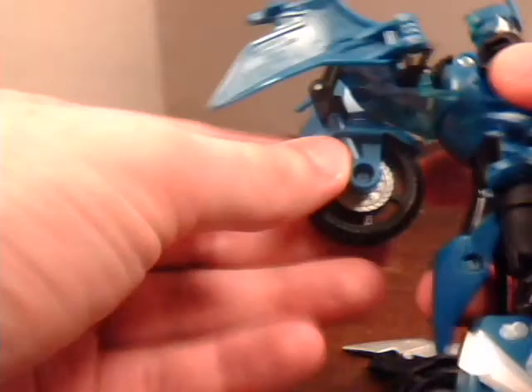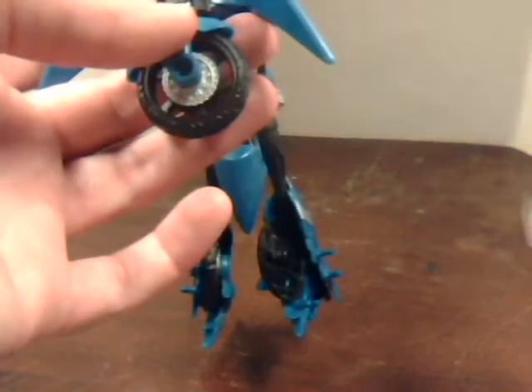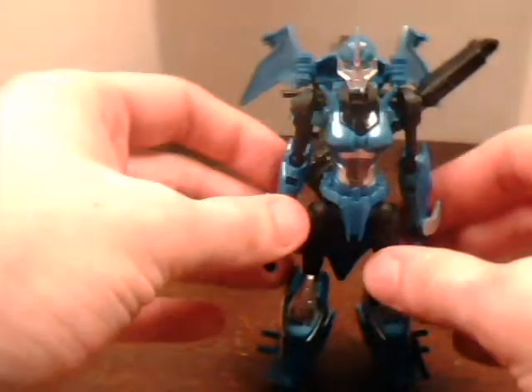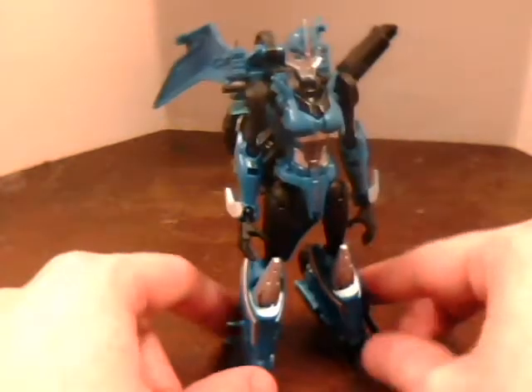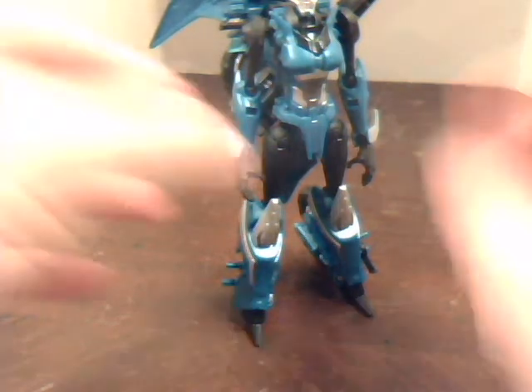I also forgot for the transformation — that part should be turned sideways. Now as for weapon storage in robot mode, this little piece should go here. There's actually a cool little pose you can do as long as it's there — it can be stored like that. It's been a while since a deluxe can actually store their weapons while in robot mode. Unfortunately her vehicle mode has something to be desired when her weapons are hidden, since the weapons are not all that hidden.